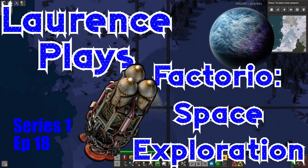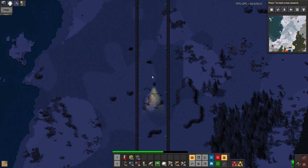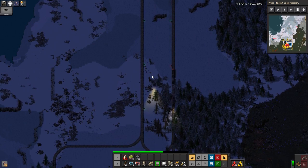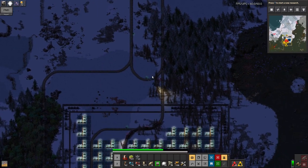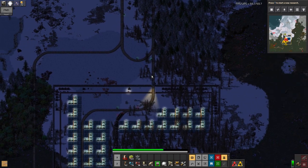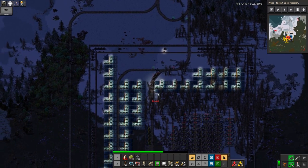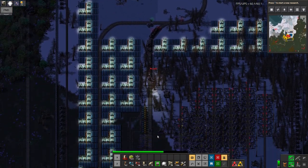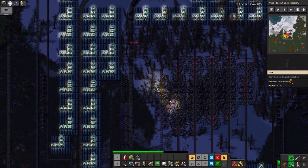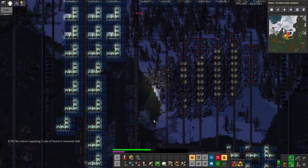Hello everyone and welcome to Lawrence Place Bacteria Space Exploration. You join me in the middle of a crisis, as you can tell by all the alerts going off and that rather large number in the red triangle at the bottom of the screen. One of my outposts is currently under attack — the biters have managed to squeeze past the defences and are now ripping up the middle of one of these mines. I've come running down here as fast as I can, and fortunately there's not too many of them and it was just spitters.